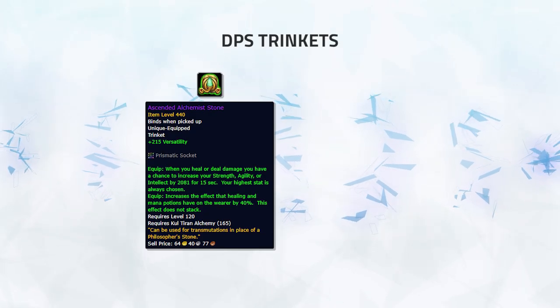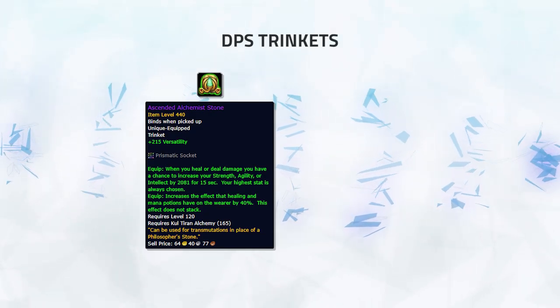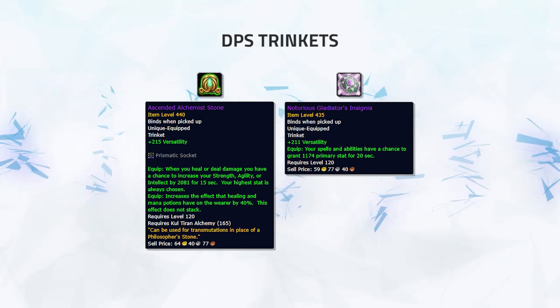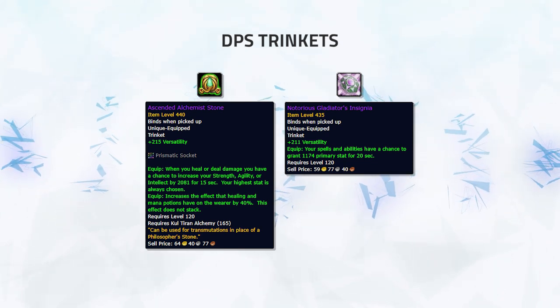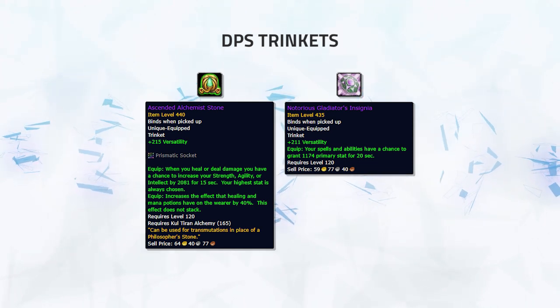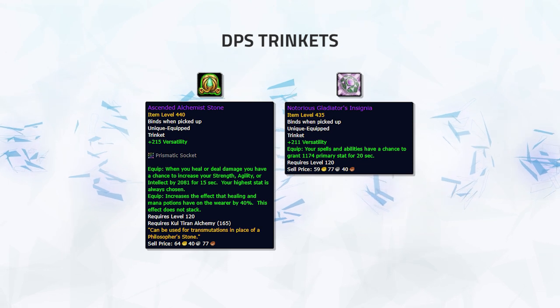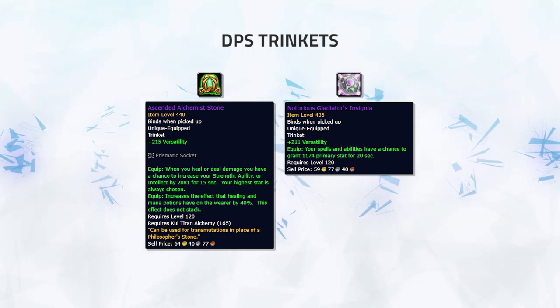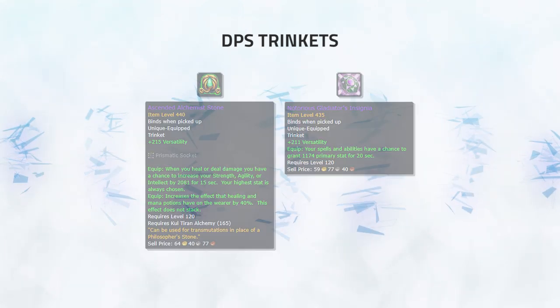The Ascended Alchemist Stone is a solid choice for all damage dealers as it's very similar to the Insignia PvP trinket, but it comes with a socket and higher base item level, making it a solid trinket. You'll want this mainly as any damage user when you want a bunch of extra versatility to reduce your damage taken. It's not too exciting, but it's a nice trinket to have if wanting a passive option.